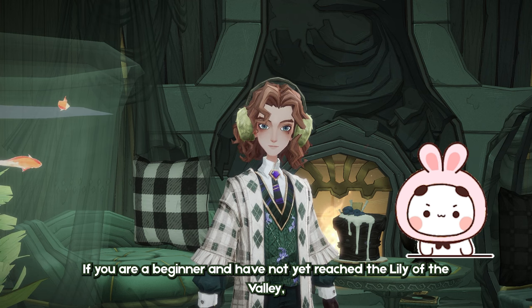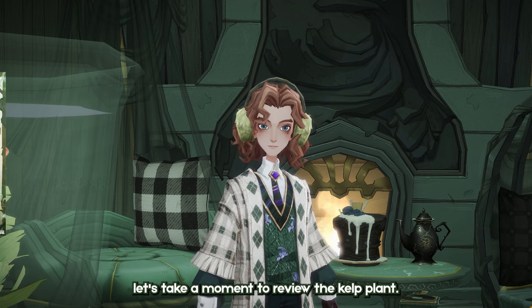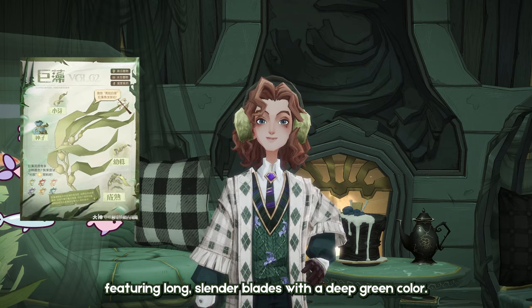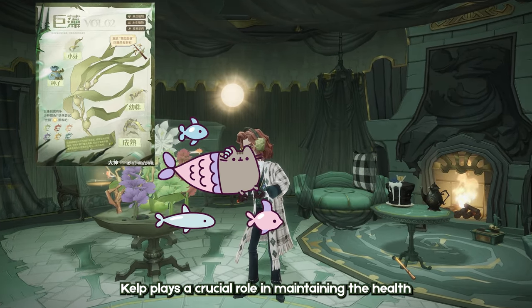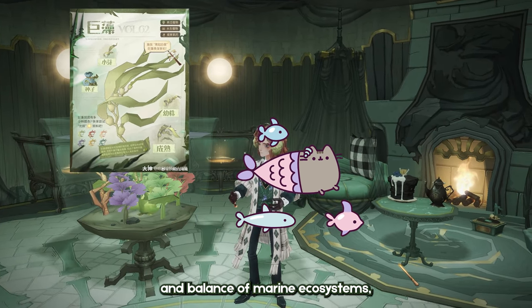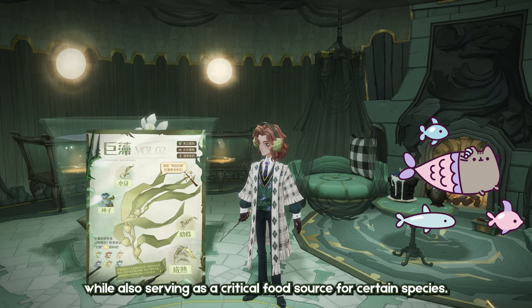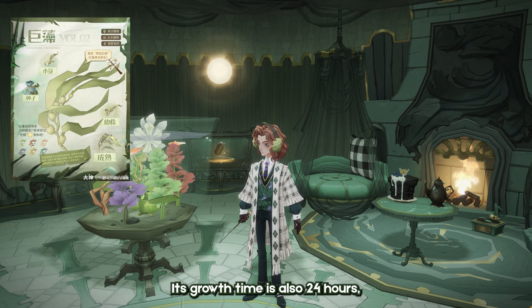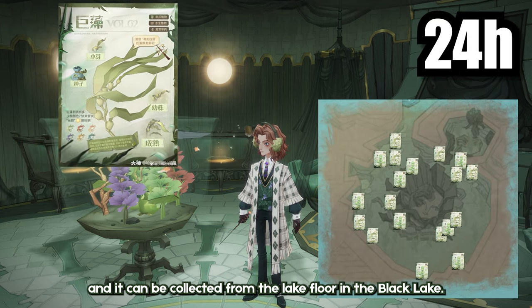If you are a beginner and have not yet reached the Lily of the Valley, let's take a moment to review the kelp plant. It is an aquatic plant that thrives in the ocean, featuring long, slender blades with a deep green color. Kelp plays a crucial role in maintaining the health and balance of marine ecosystems, providing a habitat for various marine organisms while also serving as a critical food source for certain species. Its growth time is also 24 hours, and it can be collected from the lake floor in the Black Lake.